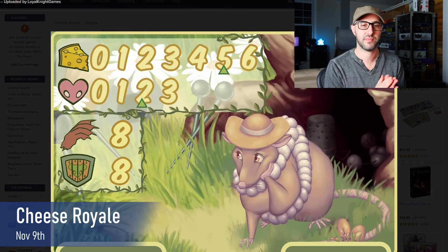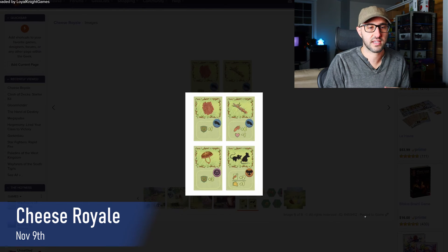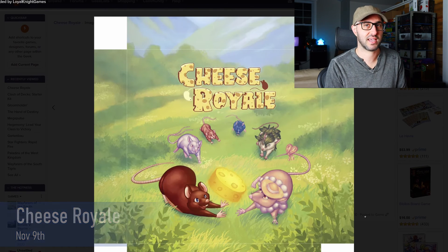Players can also choose to attack another player, and fights are resolved based on the mouse's characteristics along with their equipment and fight cards used in combat. After their two actions are used, their turn ends and then they consume one food. If a player doesn't have any food at the end of their turn, they also lose one health. The game continues until there's only one mouse left, and that player wins the game.